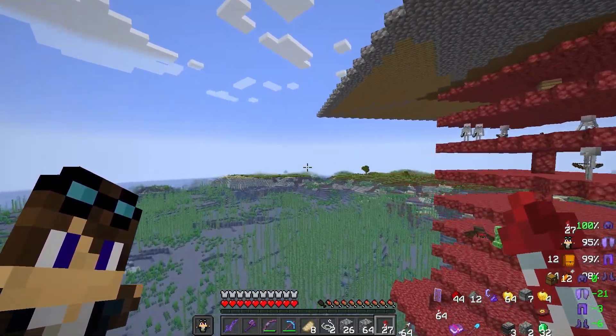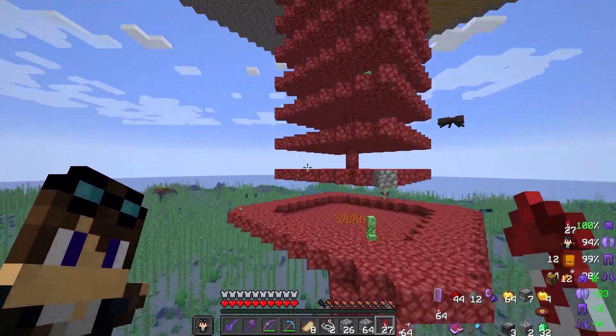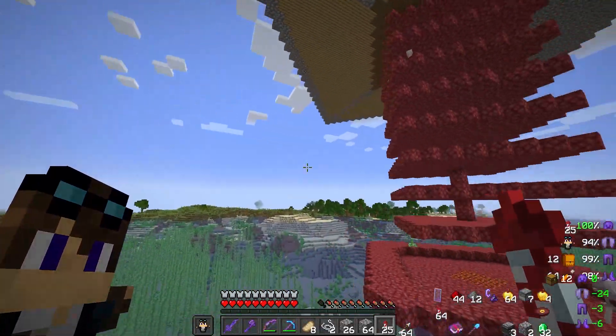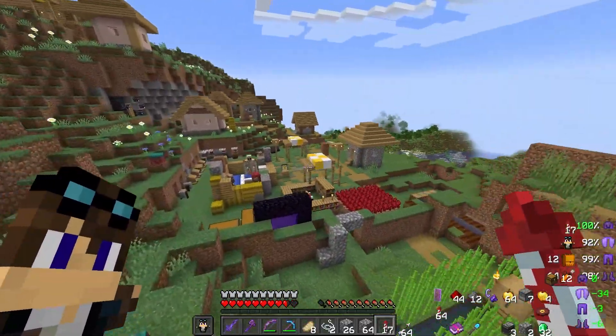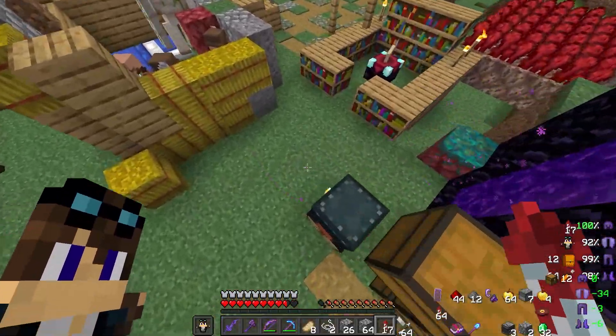Building the platforms and roof over the mob farm was not that hard, but what is going to be hard is putting in the final parts of it and the collection chambers. And that's what I'm going to take on now. What you need to create observers and then dispensers, which I already have, is a lot of quartz.